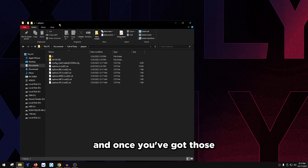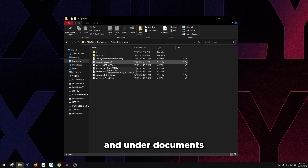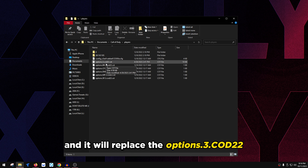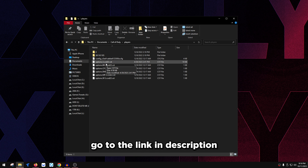The best settings are linked in the description. Once you've got those, drag them to Documents, then go to Call of Duty, then Players, and drag that file inside the Players folder. It will replace the options.3.cod22 file — it'll ask if you want to replace it, press yes. Launch your game, make sure it finishes shader optimization, then close it and continue watching.